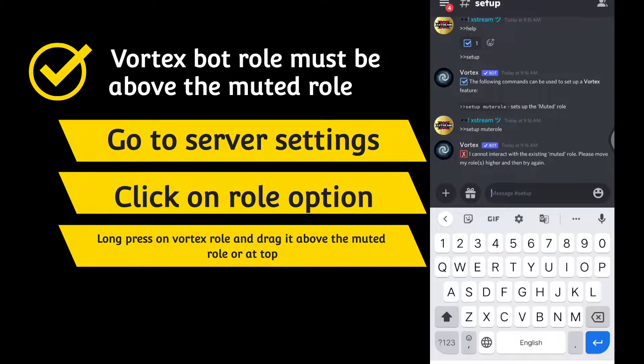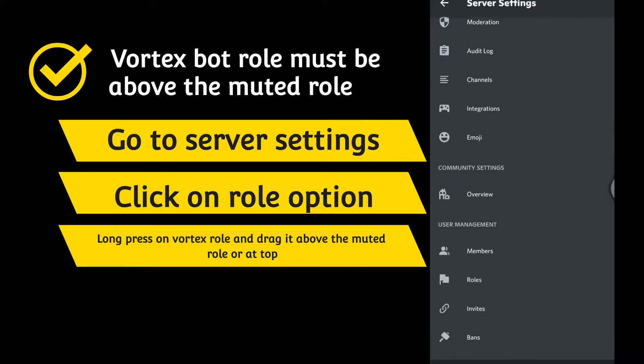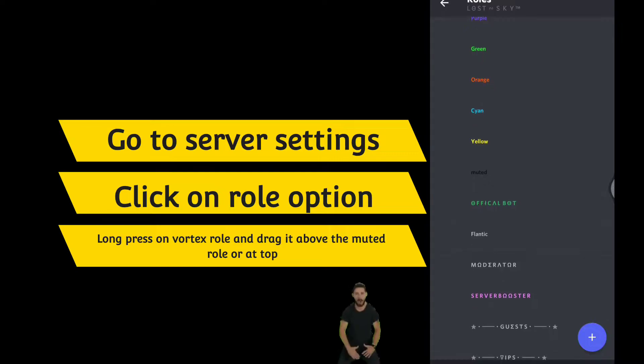The Vortex Bot role must be above the muted role. Go to server settings, click on the roles option, and drag the Vortex role above the muted role.